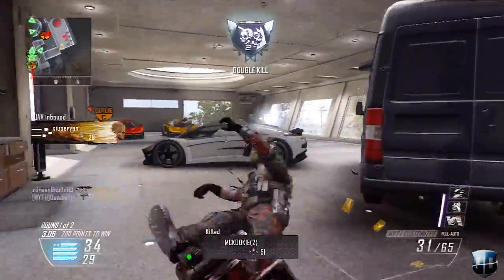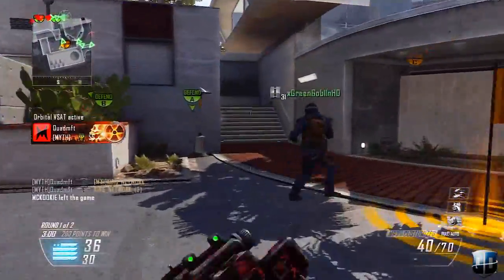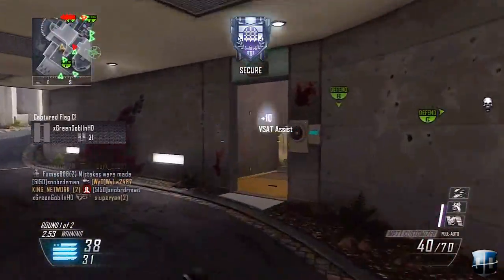Overall, what you need to do when trying to get your score streaks as fast as possible is you need to play really aggressive, and you also need to play the objective as much as possible. As you can see, I'm constantly capturing the domination flags in domination, which helps me out a lot.